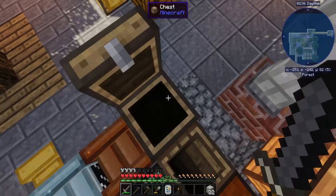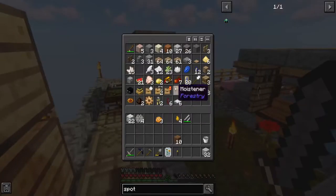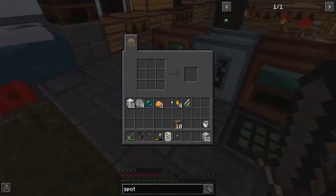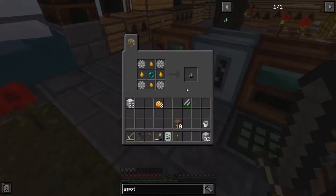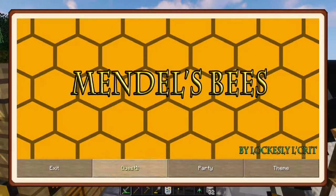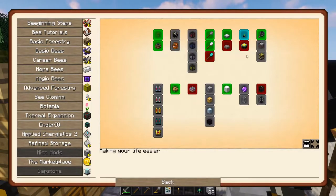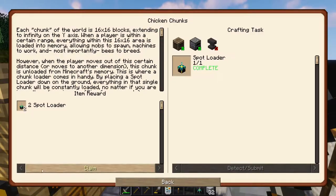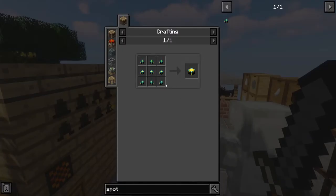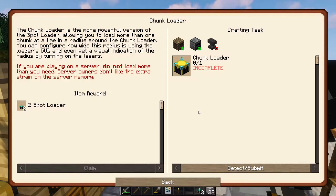Let's go ahead and grab like four of these and an ender pearl out of this chest. I want to make a spot loader, which should be a quest. That would be miscellaneous mods — that'll give me two more, which is awesome. And now chunk loaders are available, which is nine spot loaders. Hang on — server, do not load more than you need. Server owners don't like the extra strain on the server memory.